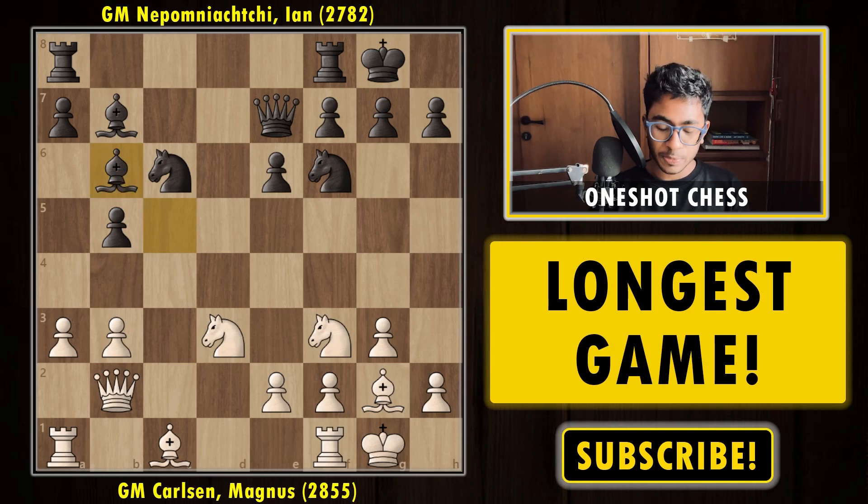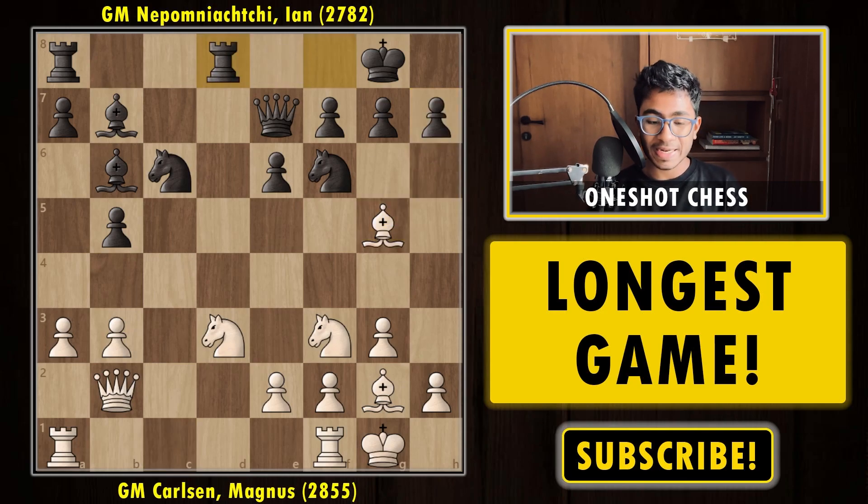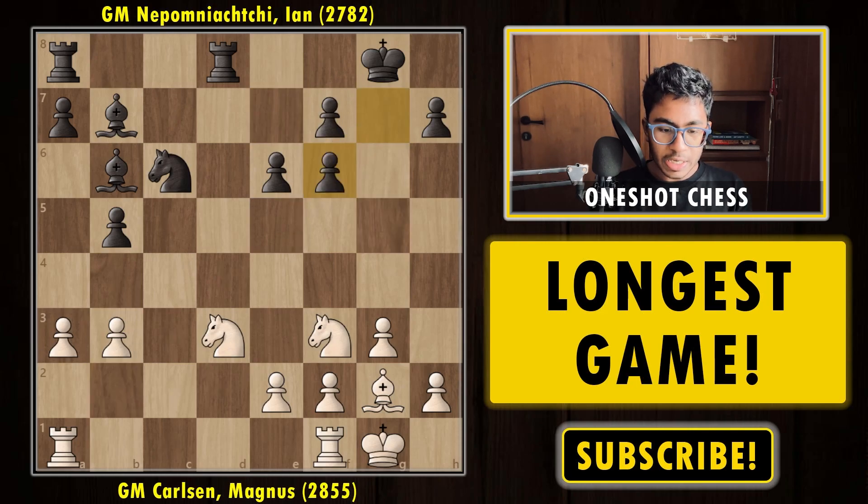After bishop b6, the position feels dead equal. Bishop to g5 attacking the knight, and here rook to d8. Many beginners would play h6 provoking white to capture the knight, but it's a bad move. Instead, just keep developing your pieces with rook f to d8 like Nepo did. After bishop takes, capturing with either piece is fine — I also feel Nepo could have captured with the queen, keeping a bad but defensible pawn structure on the kingside.